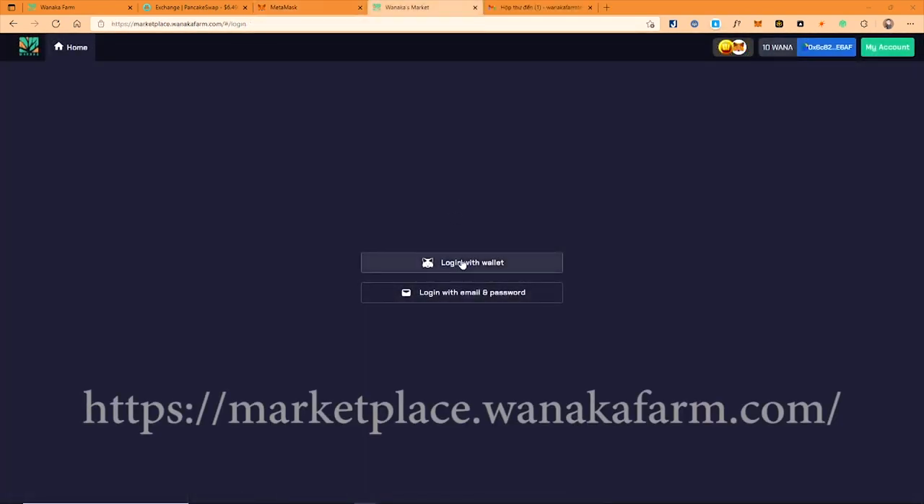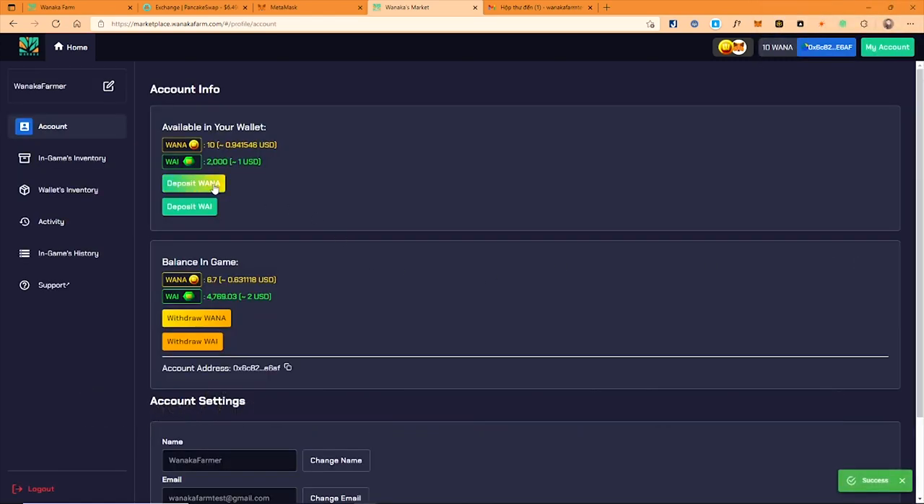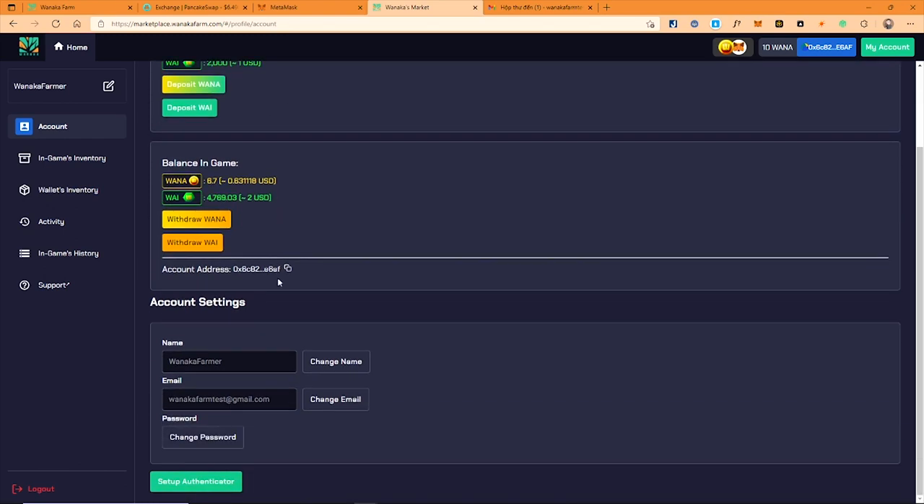Now I will link my Metamask with the account page at marketplace.wanacafarm.com. At this stage you can see 2 buttons: Deposit WANA and Deposit WINE. This action will send the 2 tokens from your wallet into the game account. You can do it now or after you create a login ID.